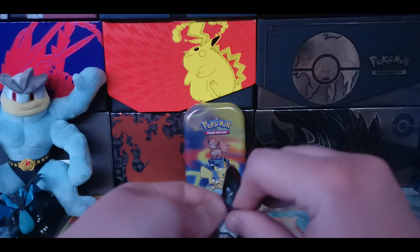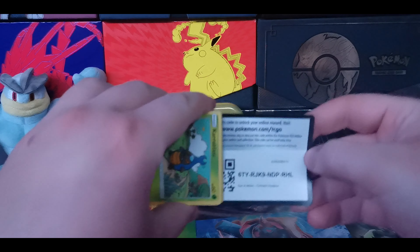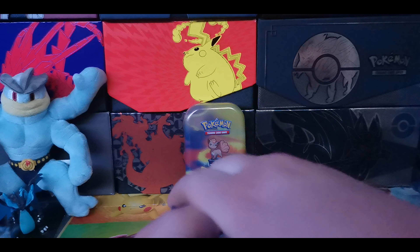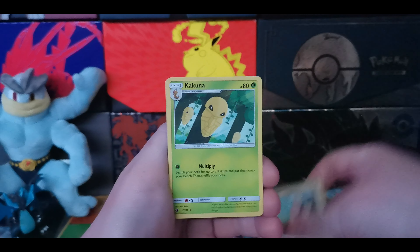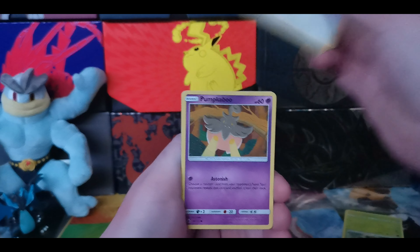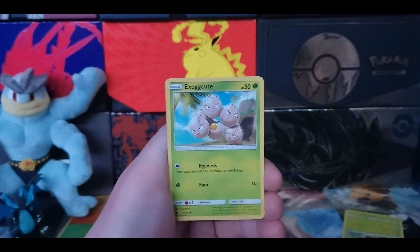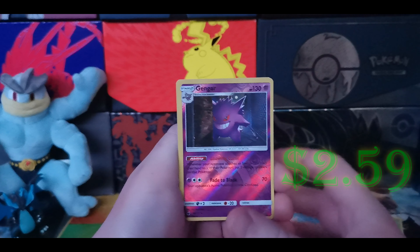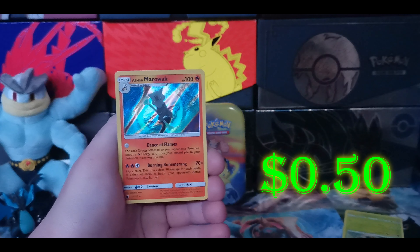Crimson Invasion, Sun and Moon. Let's see what we got. Four to the front. We got a Fighting Energy with Miltank, a Sanuzan, Kakuna, Selgor, Karablast, Swa Blue, Umkaboo. A lot of rhyming in this pack. We have Exeggcute, Weedle, a Reverse Holo Gengar - that is a rare - and we have an Alolan Marowak Holographic on the end.